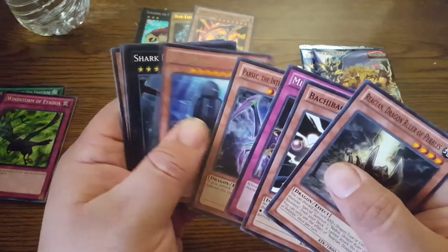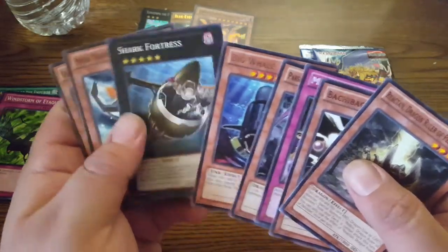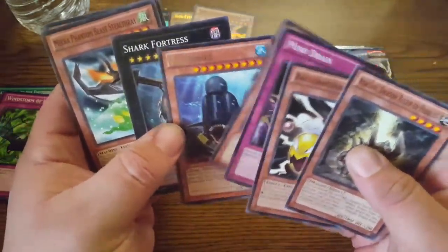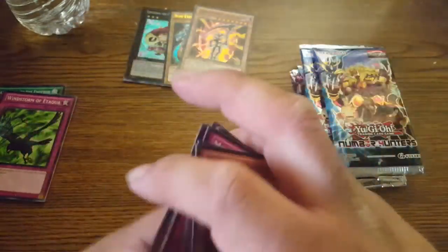Oh! Big one — Shark Fortress. That's one thing I hate about this set, it's the biggest troll card, but it's a good Xyz so at least we're not just getting junk.